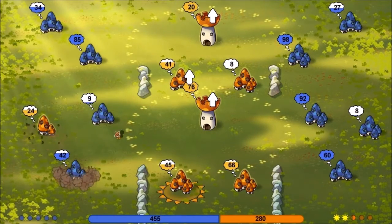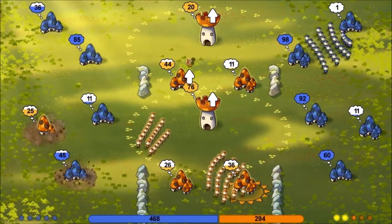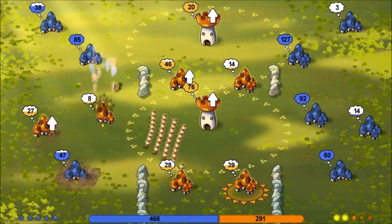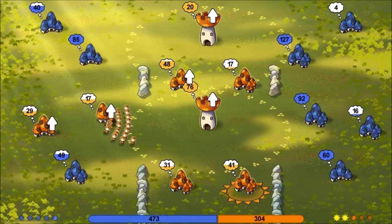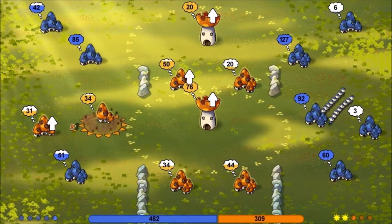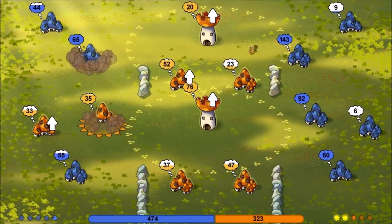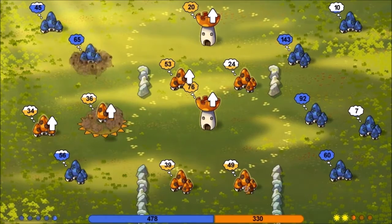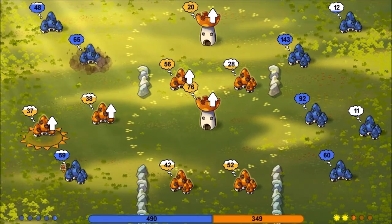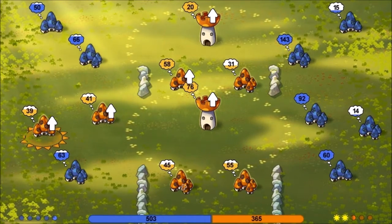I'm going to go ahead and upgrade that real quick — it's got nine units there. I'm going to go ahead and just go after that. If I can take out one side, I think I'll be alright. There we go. Now we're reinforcing this point. I think we'll upgrade that. He's got a few on the right side here. That's been upgraded. I could try and overwhelm this one down here, but he's got 60 there — I'm not too sure about that. I'm waiting for him to make a move.